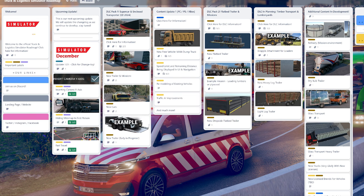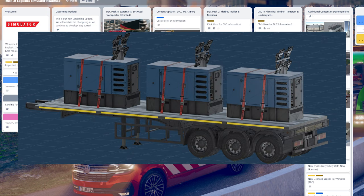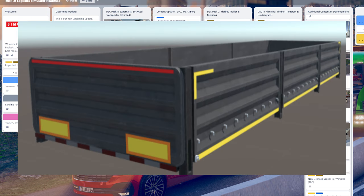DLC Pack 2 is Flatbed Trailer and Missions — another paid-for DLC. There's no time frame on this one, although I hear it's not going to be far behind DLC Pack 1. The focus is versatile flatbed deliveries and it'll be a trailer full of new missions to master. It will include generators, lumber, plywood, forklifts, and possibly caravans. There's going to be a new flatbed trailer — example missions include loading lumber or plywood — and also a new dropside flatbed trailer.